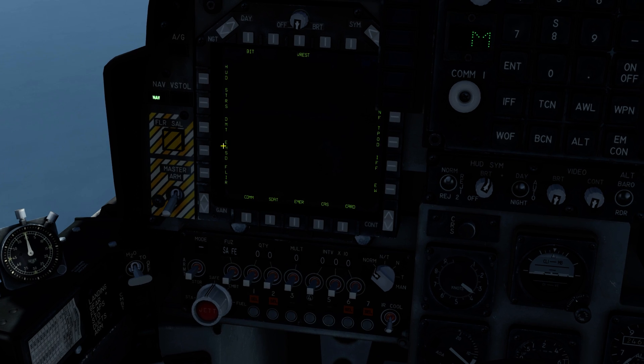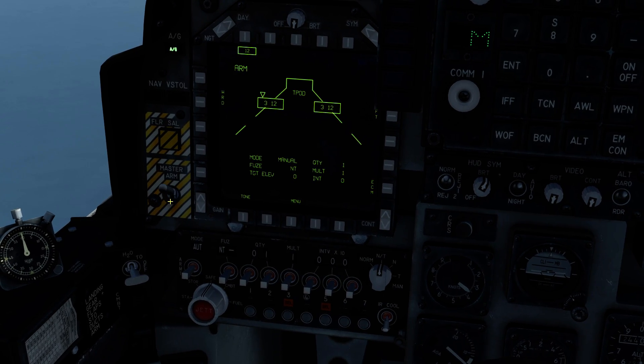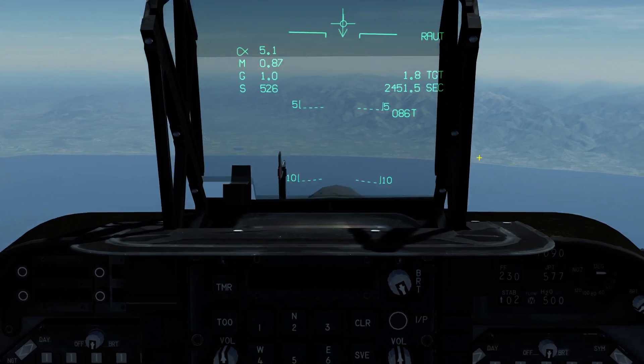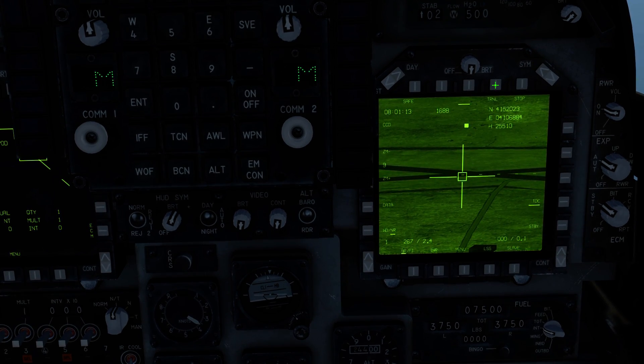Now we're going to go over to our stores page, select the GBU-12, arm them, and hit master arm. We won't laze just yet, but to laze all you have to do is hit TRNL until you see 'laze'.